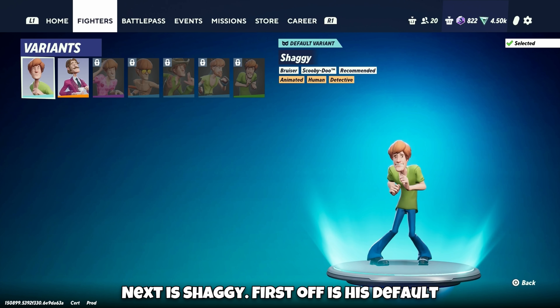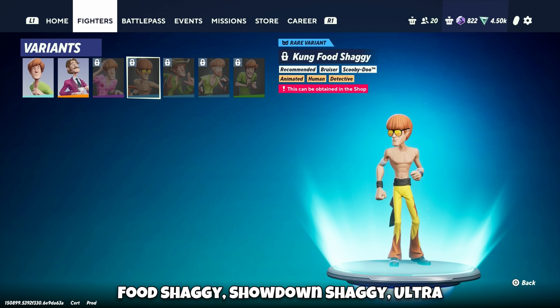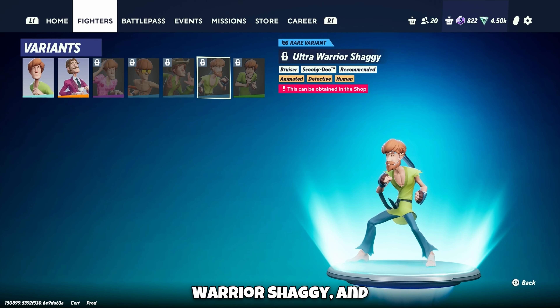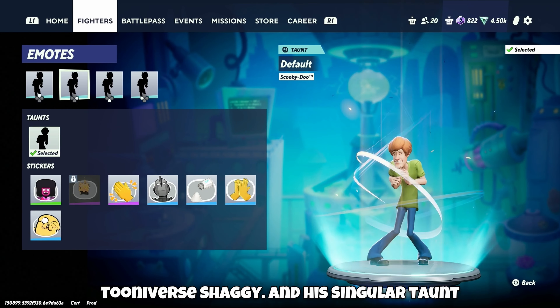Next is Shaggy. First off his default Uncle Shagworthy, Dimension of Love Shaggy, Kung Fu Shaggy, Showdown Shaggy, Ultra Warrior Shaggy, and Tooniverse Shaggy. And his singular taunt.